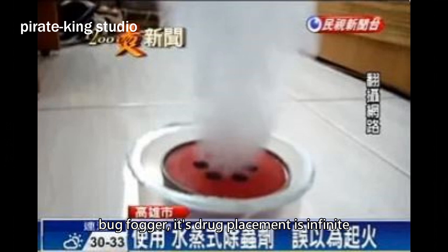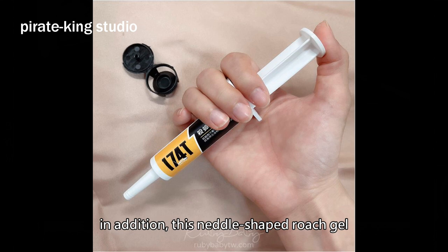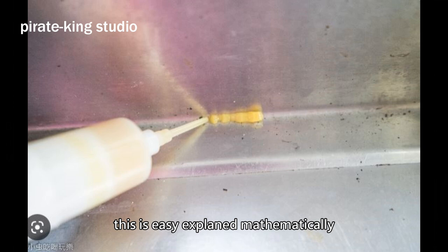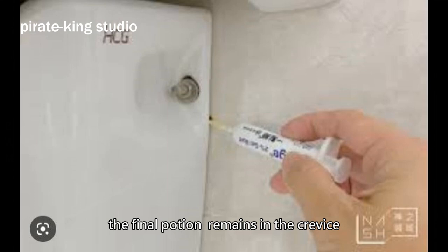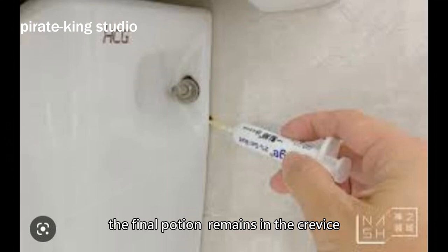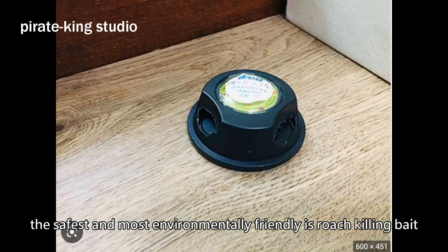Fumigators fill the house with poison after use — it's like a nuclear bomb — so you can't use it every day. In addition, this small shelf roach gel must be effective. This is easy to explain mathematically: apply it everywhere without end, and the final portion remains in the crevices. But at least a little goes a long way. The safest and most environmentally friendly is roach-killing bait. But if our target is the German roach, you need dozens of bait placements at a time.